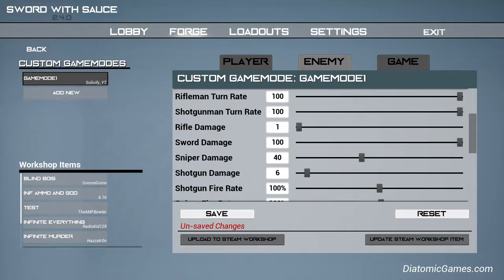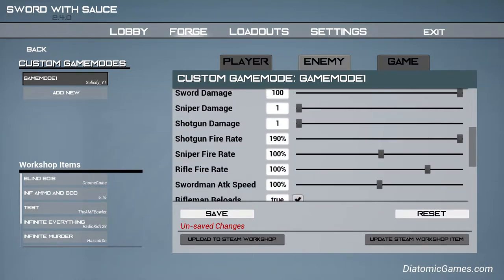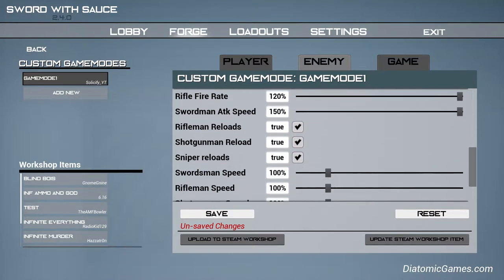I'm going to make rifle do like no damage. Snap, it does no damage. Sword does the most damage. I'm going to make shotgun do no damage, and shotgun fire rate is going to be 190. Like all of this fire rate - really fast.